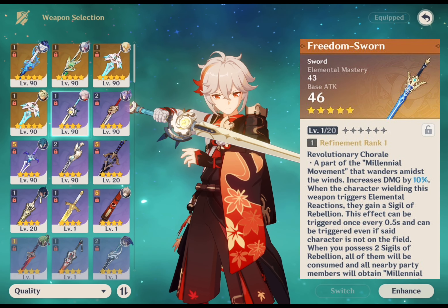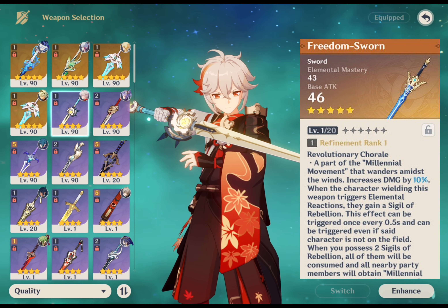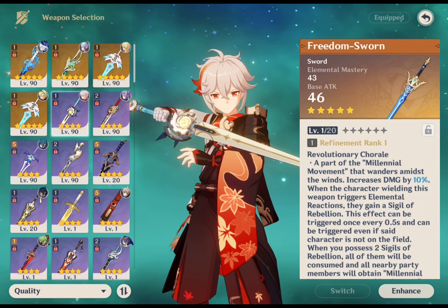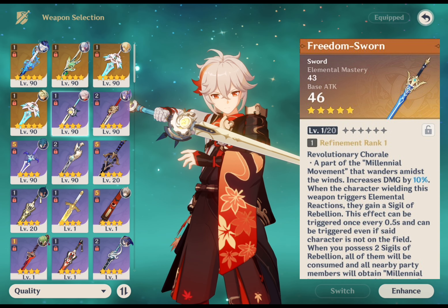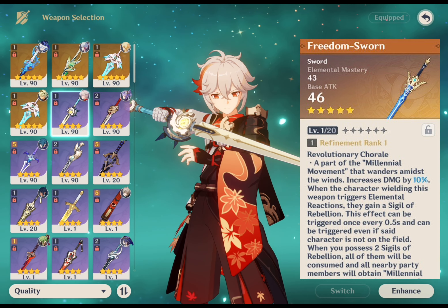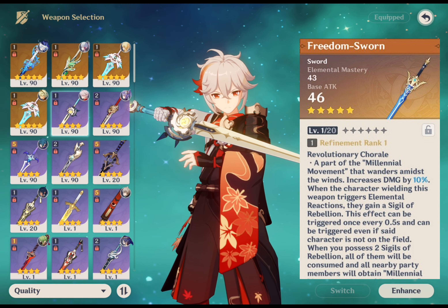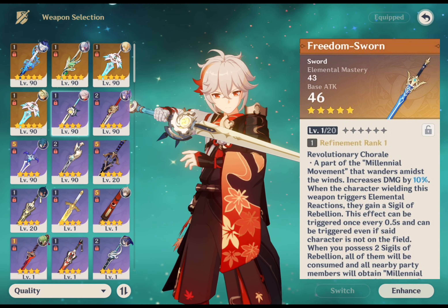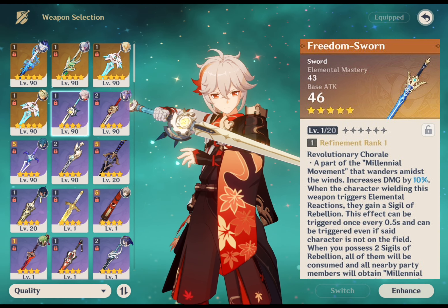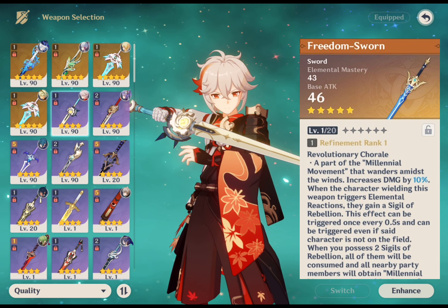Moving to his weapon section: Freedom-Sworn is Kazuha's signature weapon and worth trying if you are really invested in him. It gives him 43-188 extra points of EM just for getting it to level 90, and its passive increases his damage by 10-20% depending on refinement. Causing an elemental reaction produces a Sigil of Rebellion, and having 2 sigils gives the whole team a 20-40% attack boost as well as a 16-32% increase in normal, charged and plunge damage. It's an awesome choice if you want to use Kazuha as support with EM.